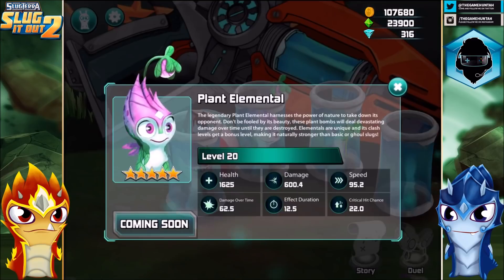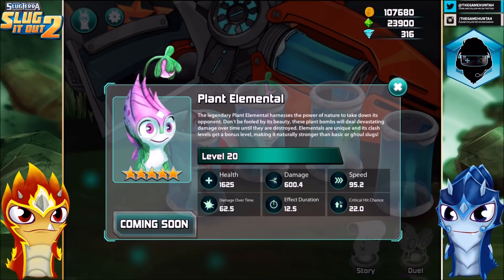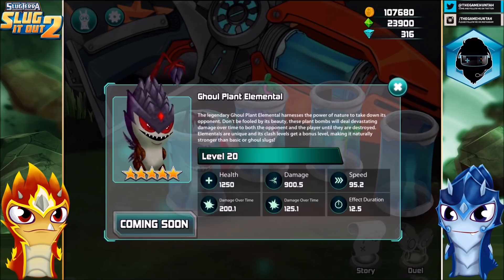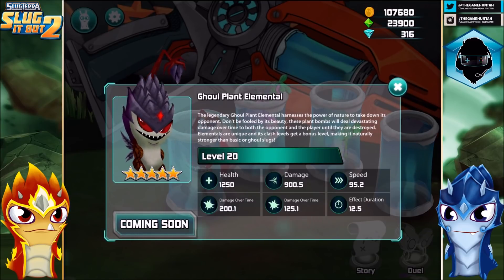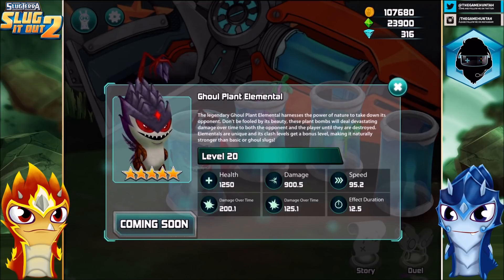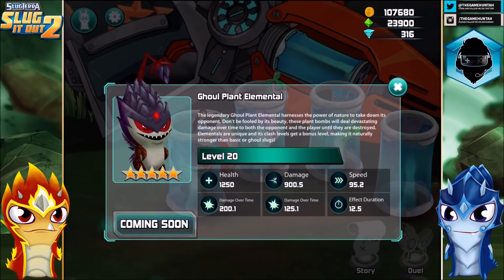So the Plant Elemental is winning in terms of health, and also critical hit chance. But on the other side we got less health but more damage on the Ghoul. Same speed, same effect duration, but the Ghoul's damage over time is 200 — which hits both opponent and me — versus 125 for the bombs. So yeah, it's kind of risky, but if we use a healer like a Boondock for example we shouldn't have any problem. Let me know which one is your favorite — the Ghoul Plant Elemental or the regular Plant Elemental.